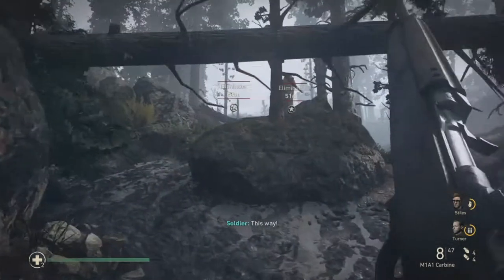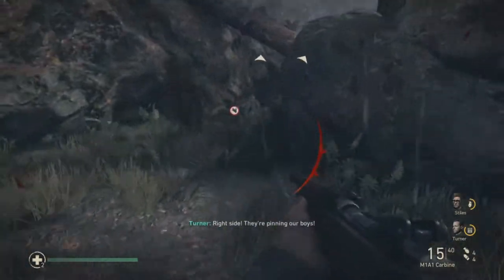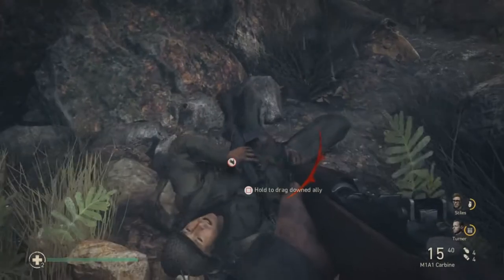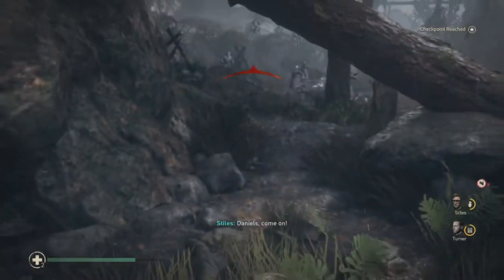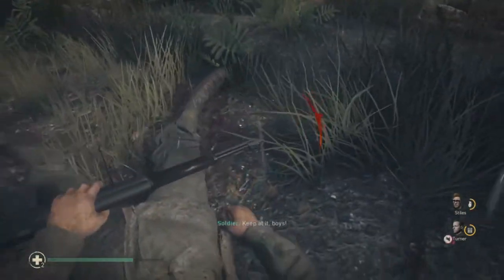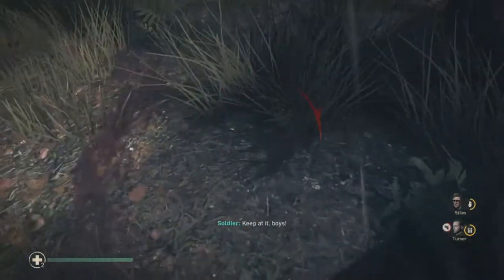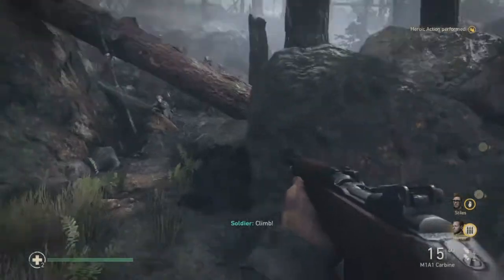The first one is a heroic event. You push up here and there should be a guy that's down. Simply grab him — you're supposed to be capturing the MG nest. You can see the MG there and he's just in this little section. What you do is simply drag him to cover. And you'll have that done.